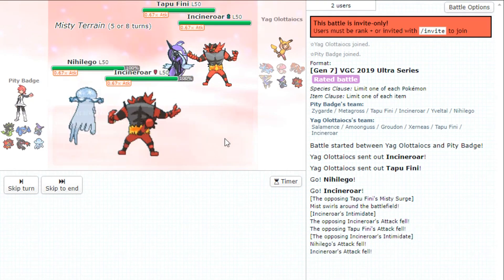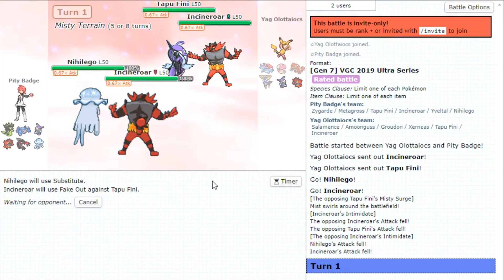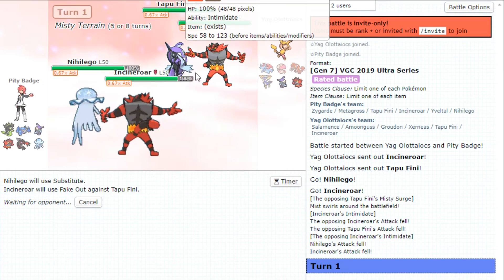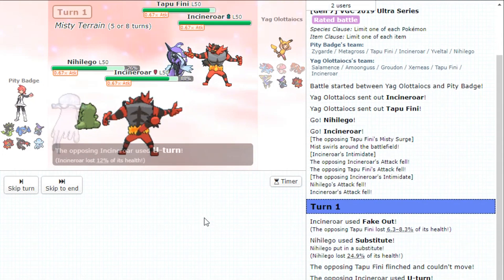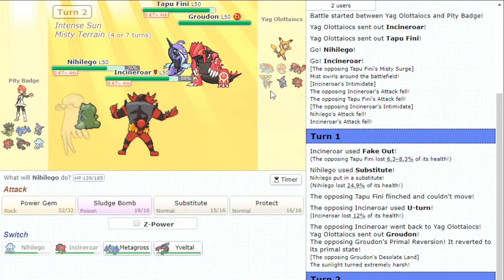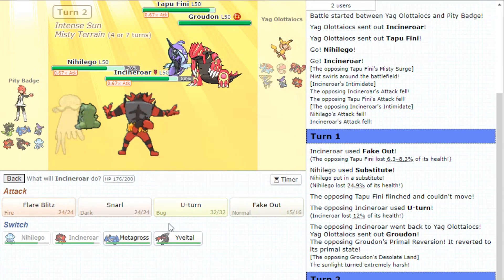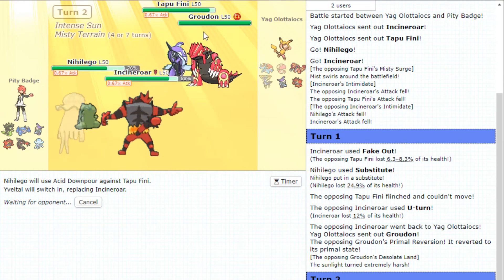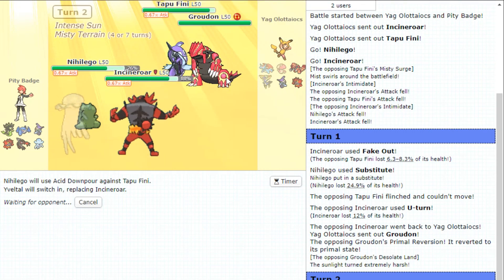Nihilego is a really good lead here — extremely good lead. I think I'm just going to Fake Out the Fini itself. Don't see what really hurts me from this. It has to be Z-move on the Incineroar — that's something we do have to confirm, so we got to watch out. That Z-move could be a big threat to Nihilego. But we're just going to sub here, because you're not going to Fake Out. Did you Z immediately? No, you U-turned, which is fine. Groudon going to come out. Can't let you get Gravity up. It has to be Xerneas.